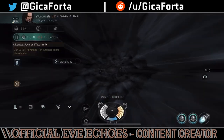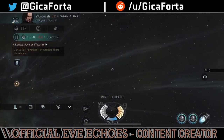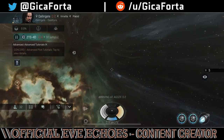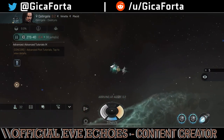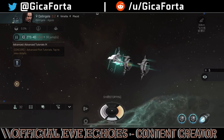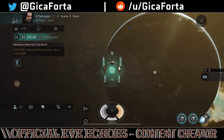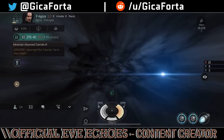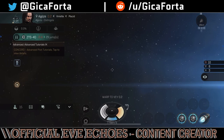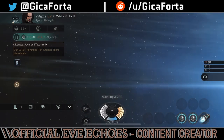Hello ladies and gentlemen, and welcome to a new episode of Eve Echoes. Today, as promised, we're going to touch down on a troubling subject because so many players are confused and don't fully understand how bubbles work. In this episode we will be talking about the interaction between your ship and warp interdiction bubbles, or warp disruption field generators.